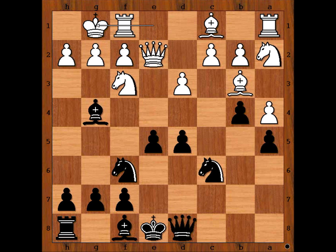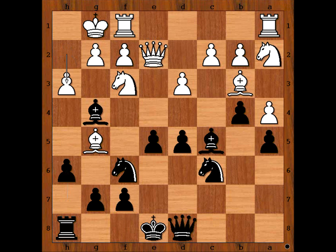Kolisch played bishop to g4, pinning the knight on f3. Mandolfo castled king's side, bishop to c5. That is why Kolisch then wanted to play bishop to d6 — he wanted his bishop to go to c5. Bishop to g5, pinning the knight on f6, h6, h3. This is an interesting moment of the game. Black to move. How would you continue? I think the first move that comes to mind is bishop takes knight, if you want to keep the pawn on e5. Do you agree?